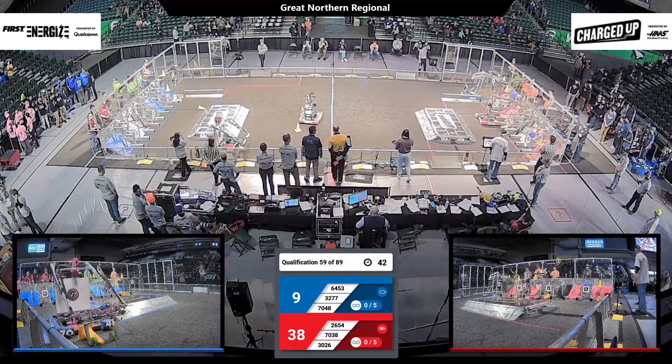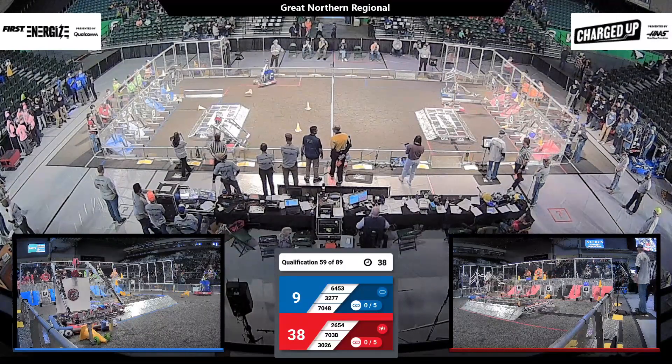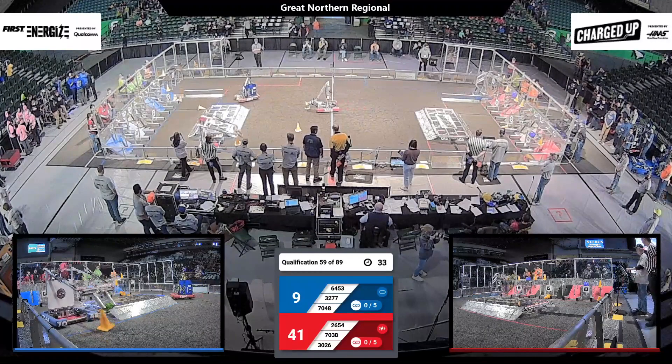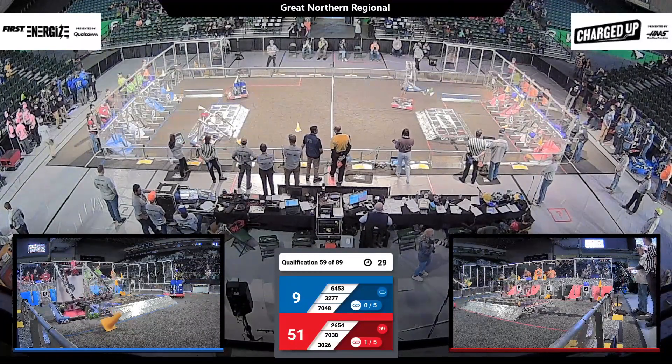Orange Crush Robotics is trying to drop another cone onto that top row, and they place it into that co-op region of the grid. If both teams place three game pieces into that co-op region, then that threshold of five links for sustainability gets dropped to four links.